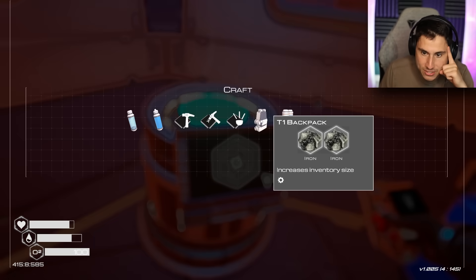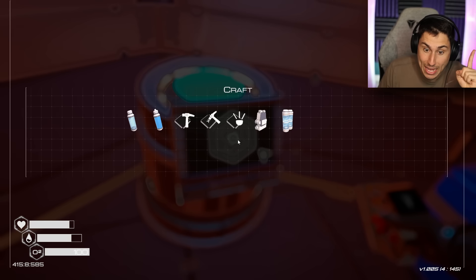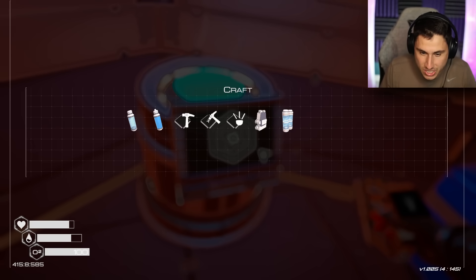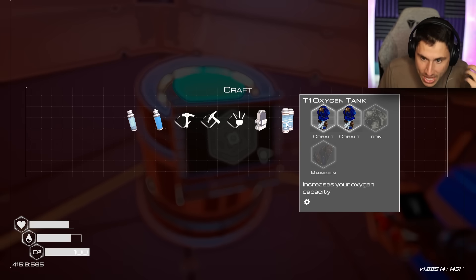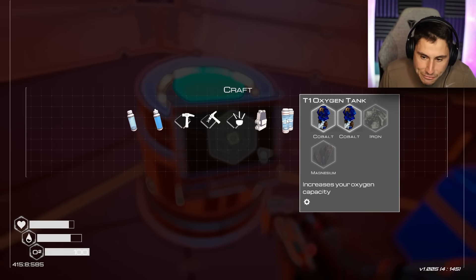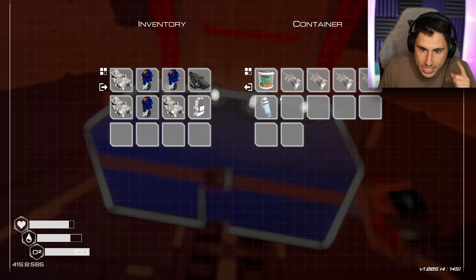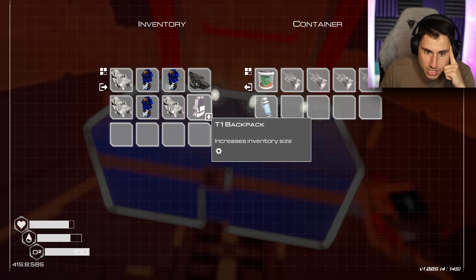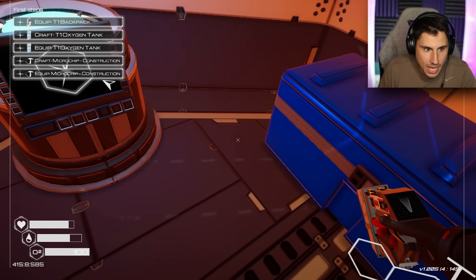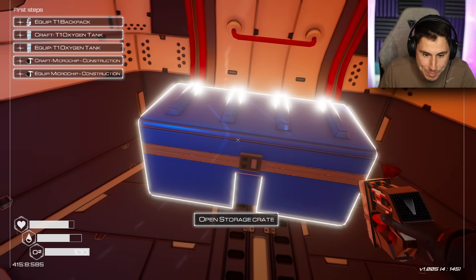Let's go to craft. If I go to backpack — boom. So what did the backpack do? It increases my inventory size. That makes sense. So basically I can hold more items, and then I need to make the oxygen tank — I need one more iron and I need to find magnesium. How do I equip my backpack? I have it, I just don't know how to equip it.